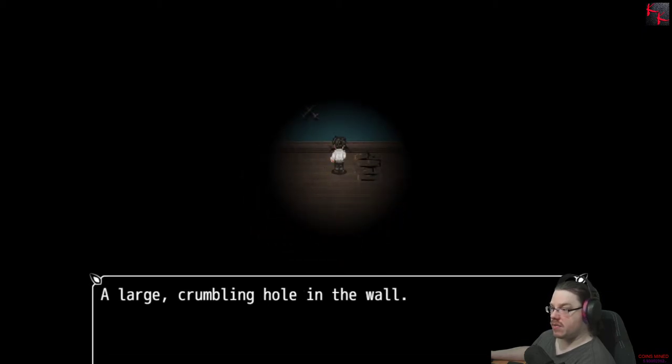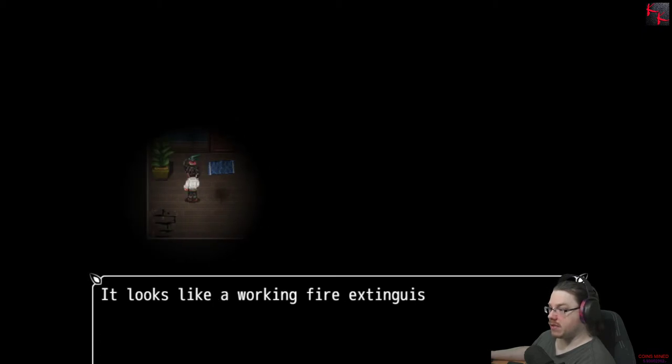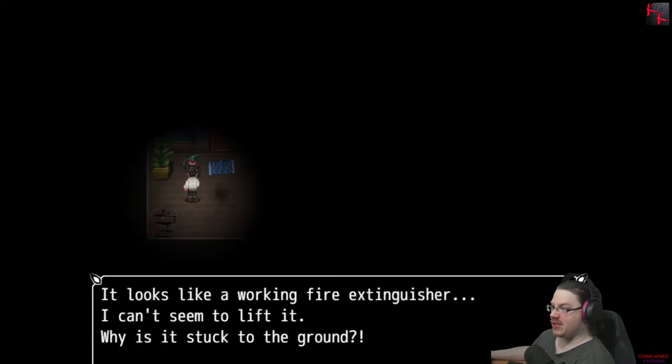What's this? Large crumbling hole in the wall. Nothing going to come out and get me? Ooh, fire extinguisher. I can't seem to lift it — is it stuck to the ground? Yes, that's the benefit of gorilla glue — not just an air product.